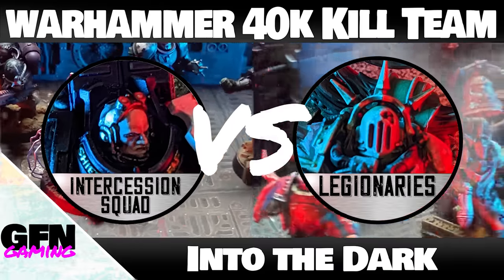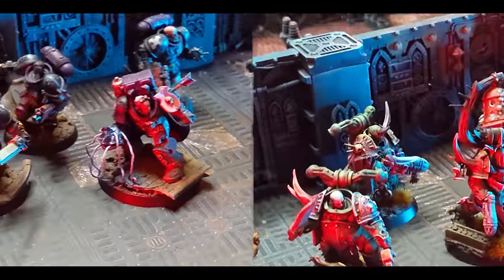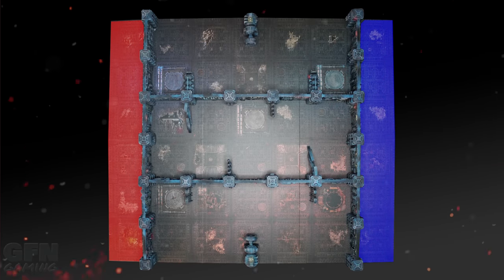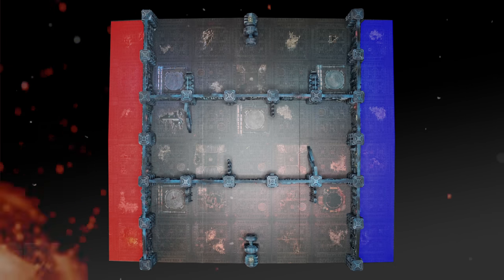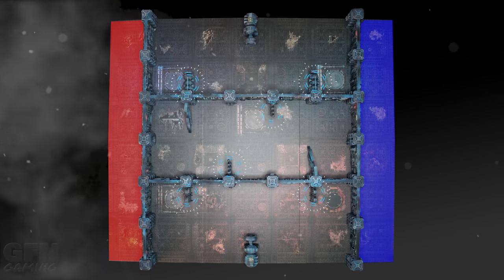My Nurgle legionaries will take on the intercession squad but this time using those tasty close quarters rules. We're going to be playing the first mission from the book Reinforced Chamber. Here's the board layout and the deployment zones. In this mission you can score victory points throughout the game by performing the one action point action 'power up' which can be performed on one of these terrain features.